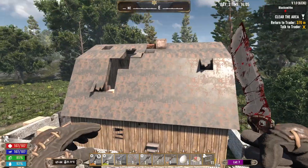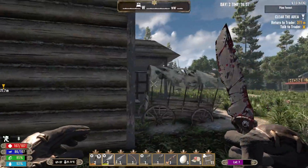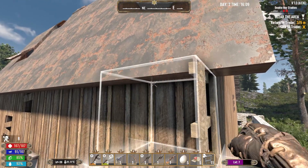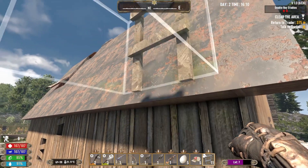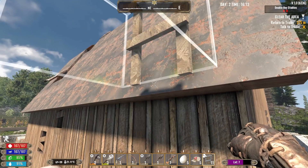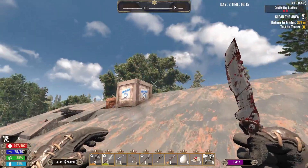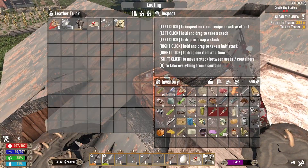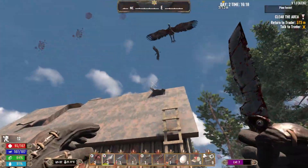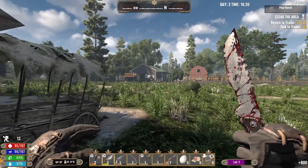That's an easy tier one loot up there if we can get up there. I'll try and quickly get that. There's a tier two loot up here - oh my, I'm going to break my leg. I got lucky for that. Wow, we'll leave that, we'll come back to that.